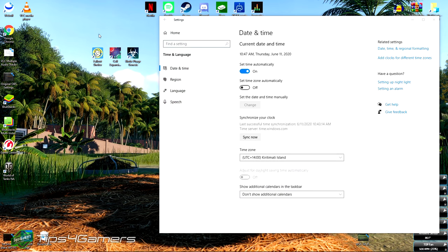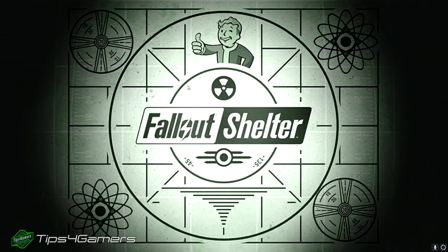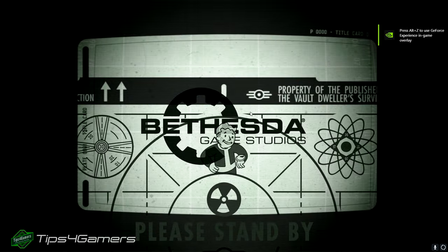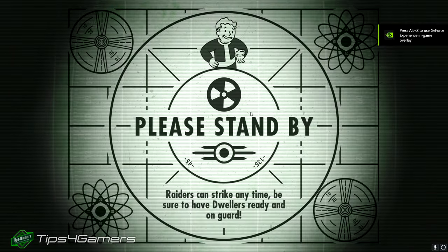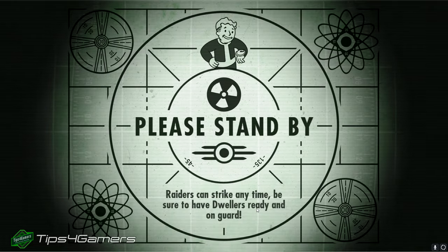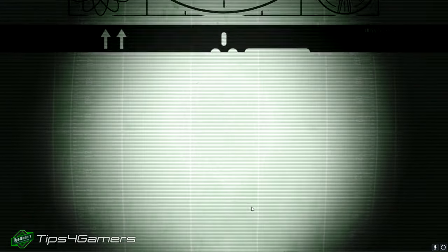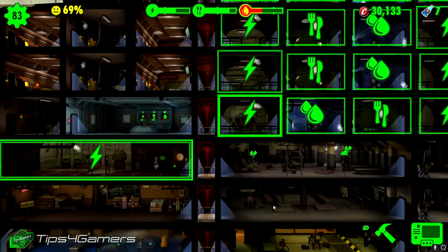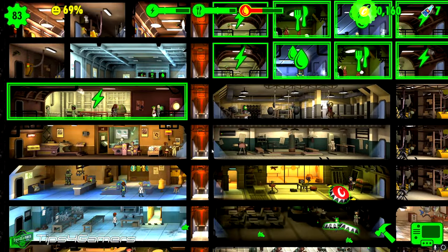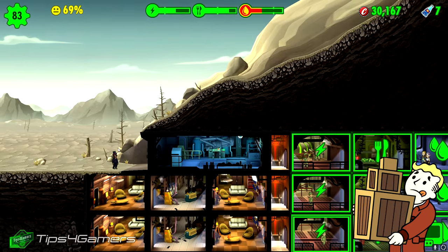I'm going to hit save and exit, go back to my time settings, put it back on that island — remember that guy was out for 23 hours and we just revived him. So 16 hours took me maybe 30 seconds at most, usually around 15 seconds — no more than 30 seconds.